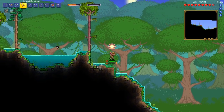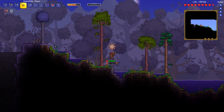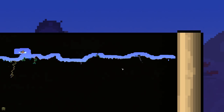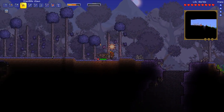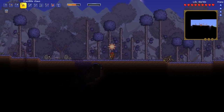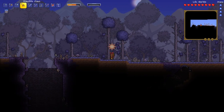Into the jungle we go, ladies and gentlemen. Now of course, what we're hoping to find is... well, there's the corruption, ladies and gentlemen. Like I said, we've got both the Crimson and the Corruption. Last episode I think we came across the Crimson. So yeah, things are going to start getting interesting. Some of you guys were wondering whether or not this means we're going to get both of the evil biome chests — both the Corruption chest and the Crimson chest.